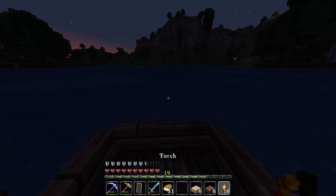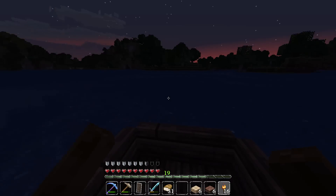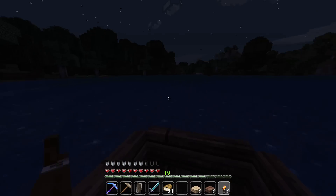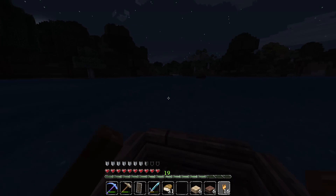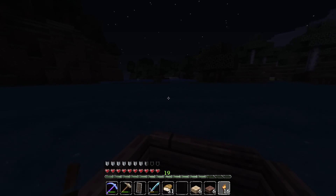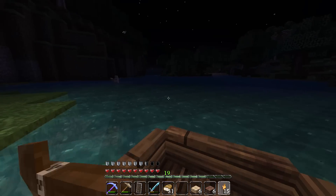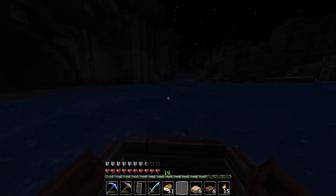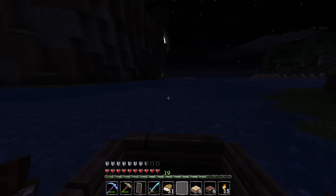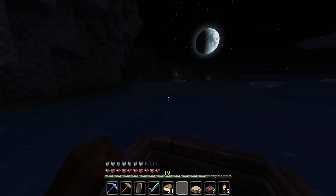I'm still bummed that torches don't give off any ambient light — that really should change. I'd love to go exploring caves with a torch in one hand lighting up the way. Alright, I think I'm going to head back. Can I place one in the boat? Oh, I can — nice. I know I've always been able to do that, but still. Boats — probably my favourite addition to 1.9. Let's go try the combat.